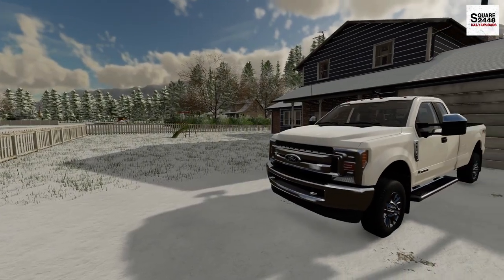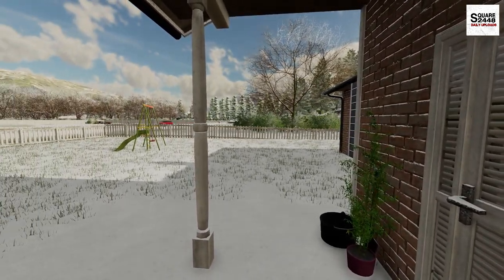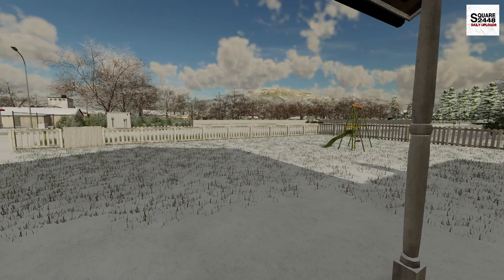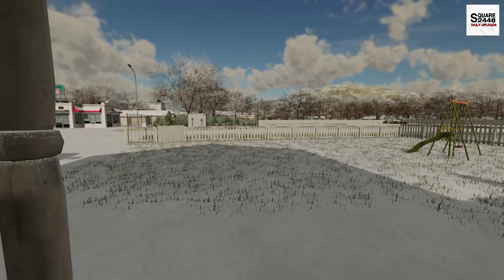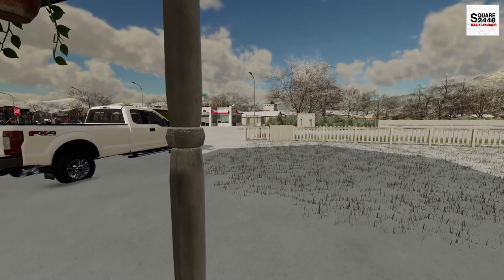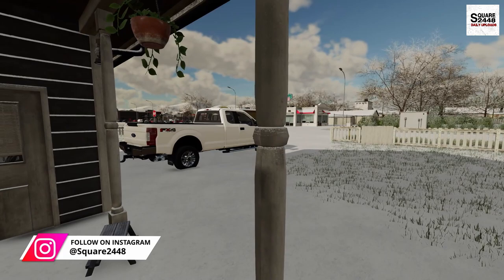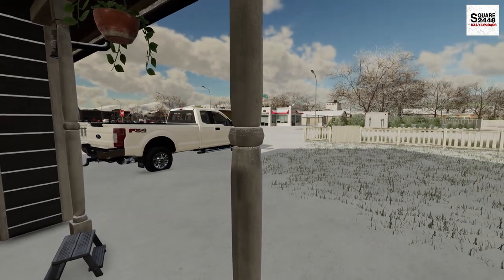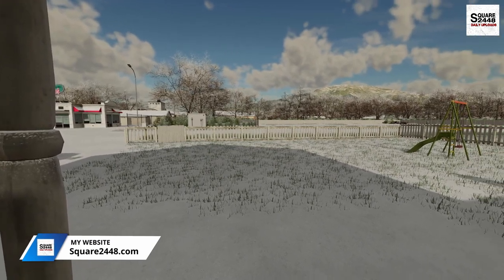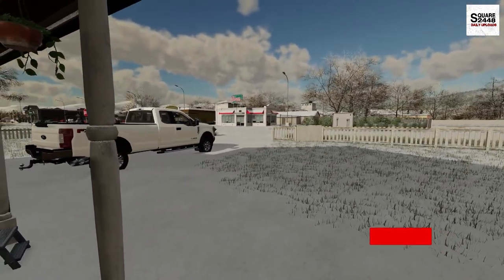Hi everyone, today we're back with the Public Works. It's a cold morning here in Elk Mountain, Wyoming. The temperature is just touching 5 degrees, and overnight we got a big snowstorm — I think we're at 7 or 8 inches here in town. The Public Works Department called me last night saying they were shorthanded and asked if I could help out plowing the town roads this morning. Let's get the Ford truck warmed up here for a few minutes and then we'll get going.